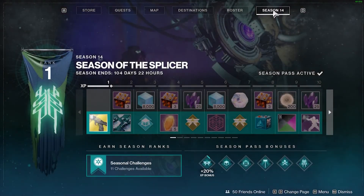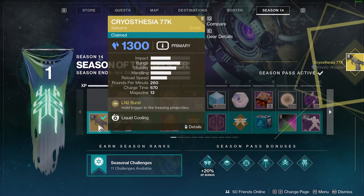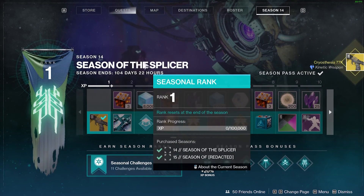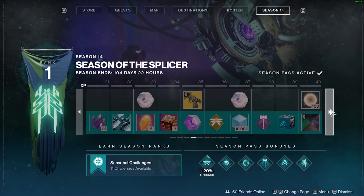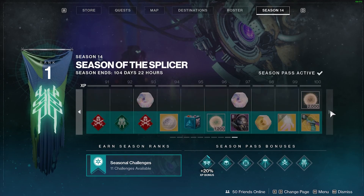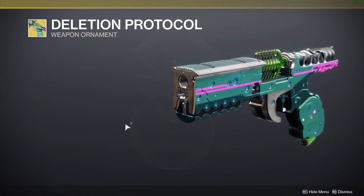If you want to get your hands on this, Guardians have two routes to unlock the Cryothesia. For Season Pass holders, it's unlocked right off the bat — no fuss, no muss. If you don't want to spend silver, you'll have to level up to tier 35 on this season to unlock this sidearm. Additionally, once you're at level 100, you unlock the exotic ornament for the sidearm, which looks quite retro futuristic. Quite cool, eh?